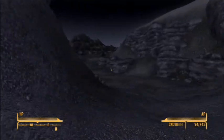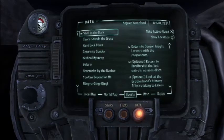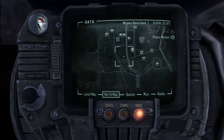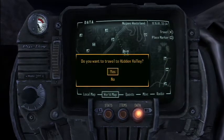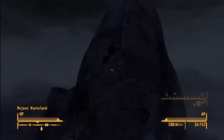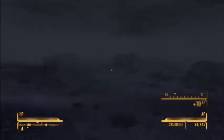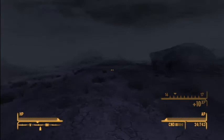So what we're going to do is fast travel to Hidden Valley. We need to go to the Brotherhood of Steel bunker.